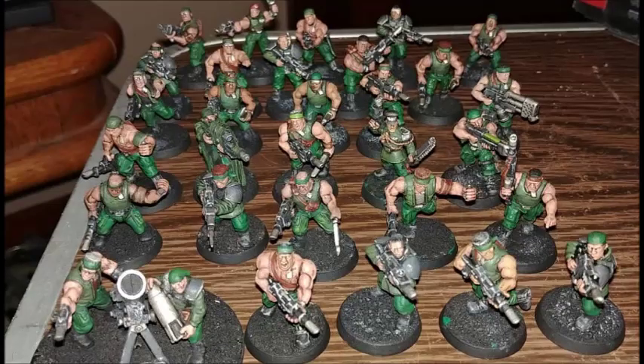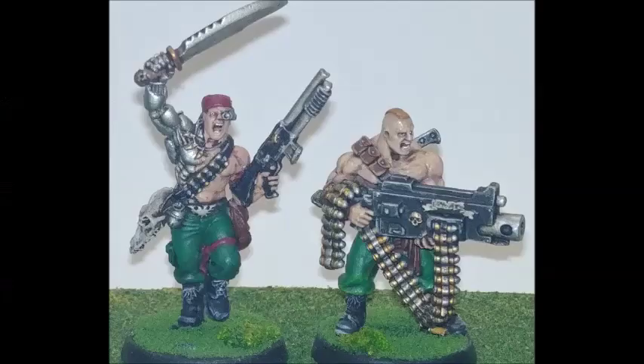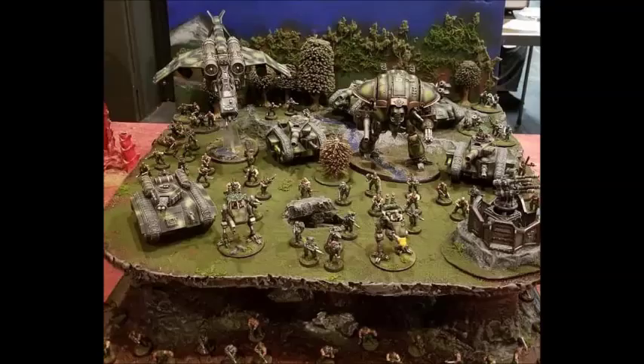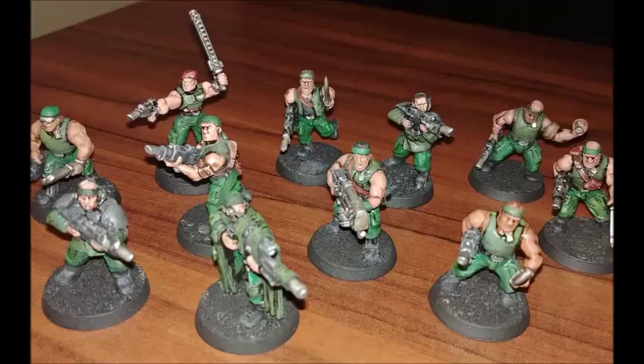Straken can issue two orders — unlike Creed who can issue three, he can issue two. He has a 5+ invulnerable save. He has 'Been There, Seen It, Killed It' — you can re-roll failed wound rolls made for Colonel Ironhand Straken in the fight phase when attacking enemy monsters. And he has Cold Steel and Courage: all models of friendly Catachans within six inches of Colonel Ironhand Straken at the start of the fight phase can make one additional attack each time they fight during that phase. That's really, really big.